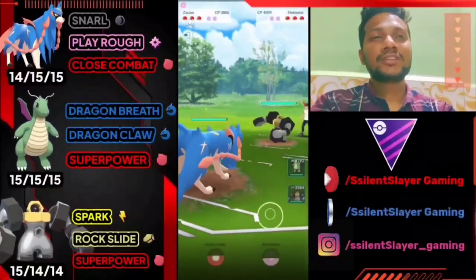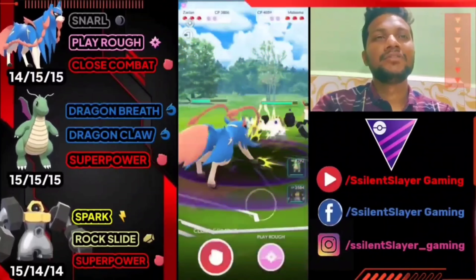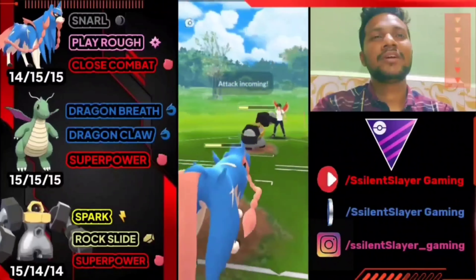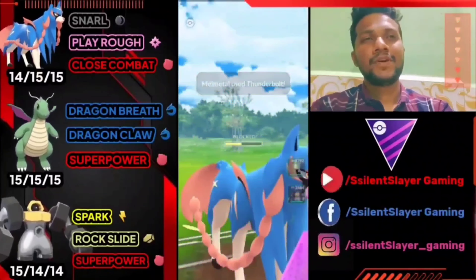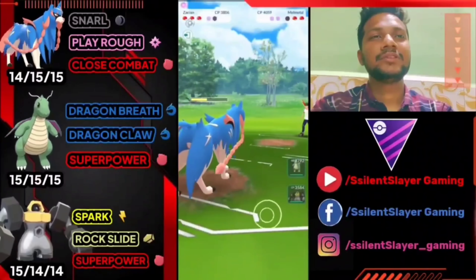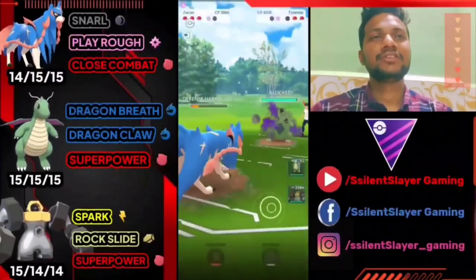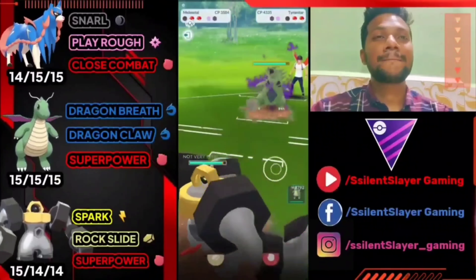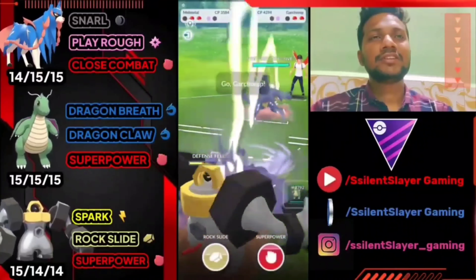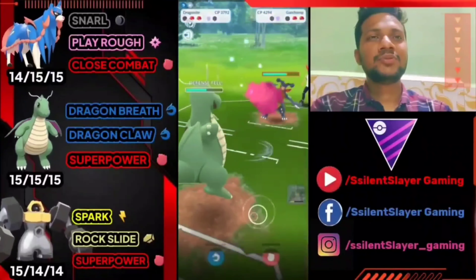Zacian versus Melmetal — totally average start. Zacian got the upper hand with Close Combat. Opponent has Thunderbolt — delivering back-to-back Close Combats. If opponent doesn't shield, Melmetal is gone. But Melmetal survived and Opponent goes for Thunderbolt — if we don't shield, Zacian is gone. Opponent brings Tyranitar, a Dark-type, so Close Combat is super effective. Opponent shields Shadow Tyranitar and has Dragonite at the back. Opponent goes for Crunch, lowering defense, and has Garchomp at the back. Opponent switches to Dragonite.